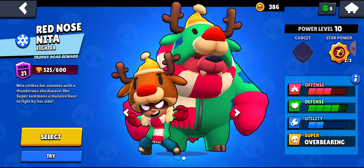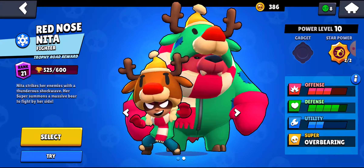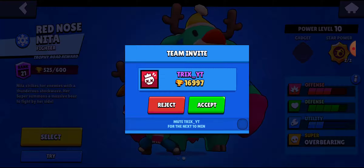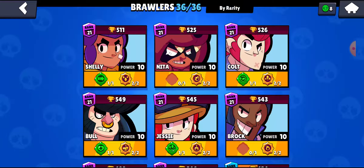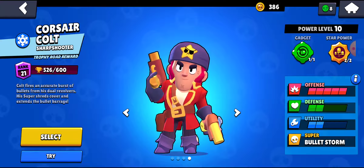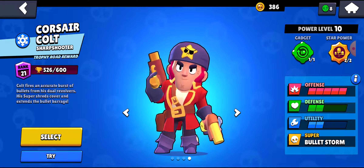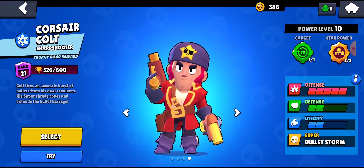Shelly is the very first brawler that you get in the game. She is a close range shotgun brawler. She does a lot of damage up close and has pretty decent range, so she can poke enemies from a distance. But the most deadliest thing about her is her super — because if you're a tank, you're pretty much dead.